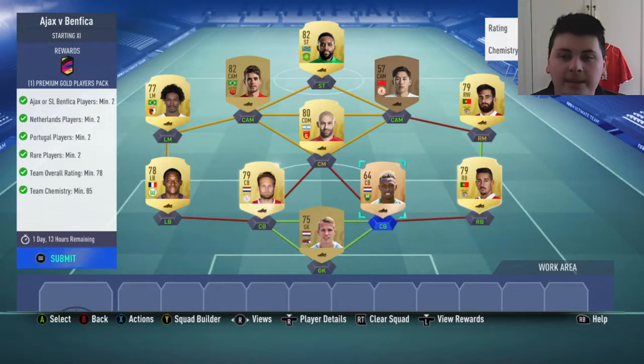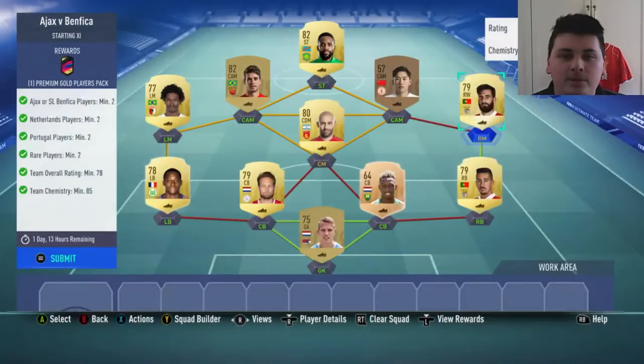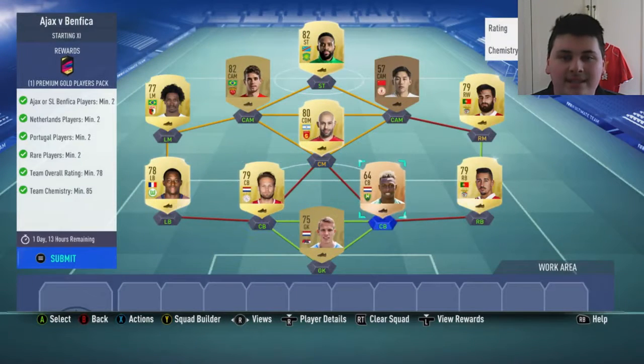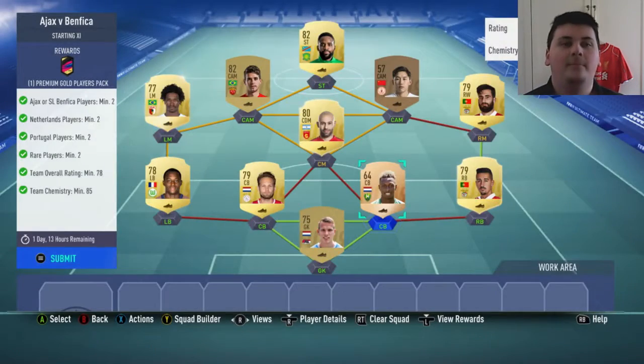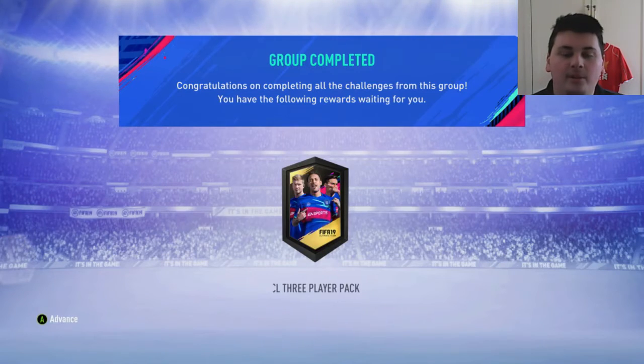For the EAX vs Benfica, we did it with Benfica — we just had those guys in the club, which is awesome. We needed some Dutchies, so we just used some Dutch guys in defence. That was also really cheap; I didn't need to buy a single player. And we got a 45k pack, a 25k pack, and of course the three UCL player pack.